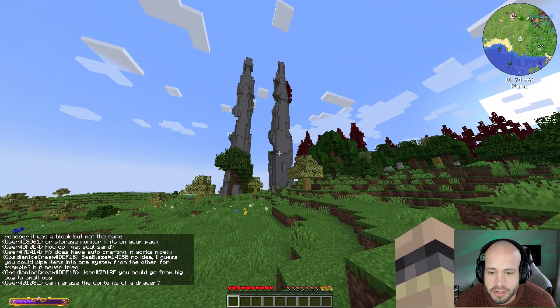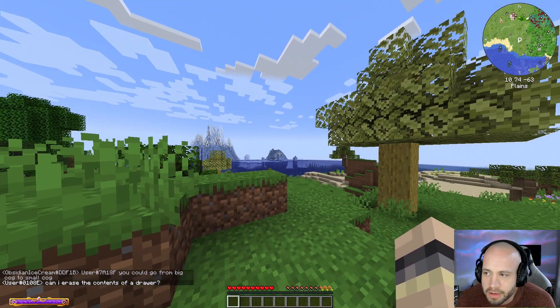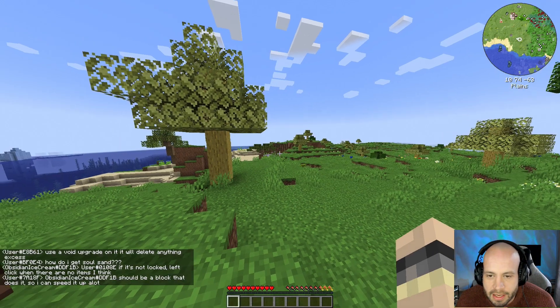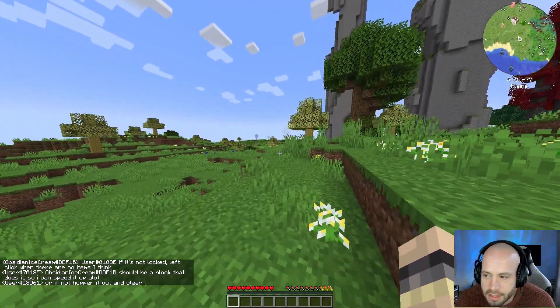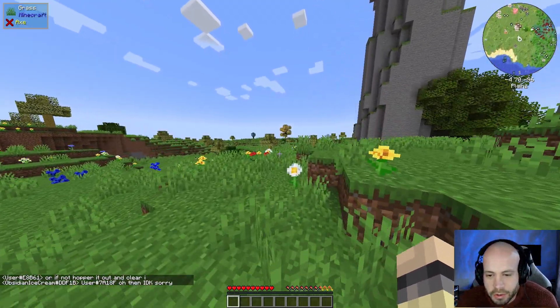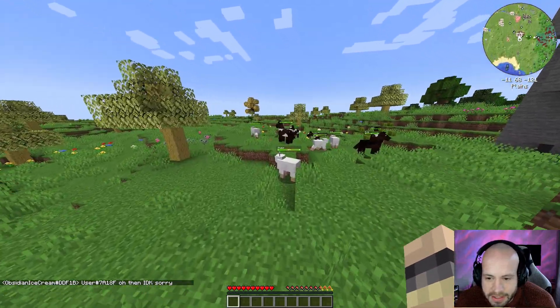Fingers crossed for a semi-decent spawn. There seems to be a lot of prairie - we're on the plains, that's good. There are some structures over there already, interesting. Ice biome over there that could be good for snow. Press M for the map - we've got sheep to the north, some forests. This is a pretty decent spawn. I'm going to head north and get these sheep because I want to have a bed from the start. I'll probably dig a hole in the ground and make a very temporary base.